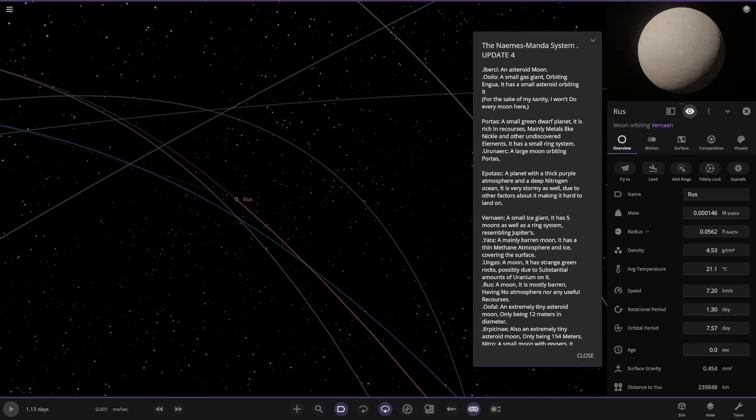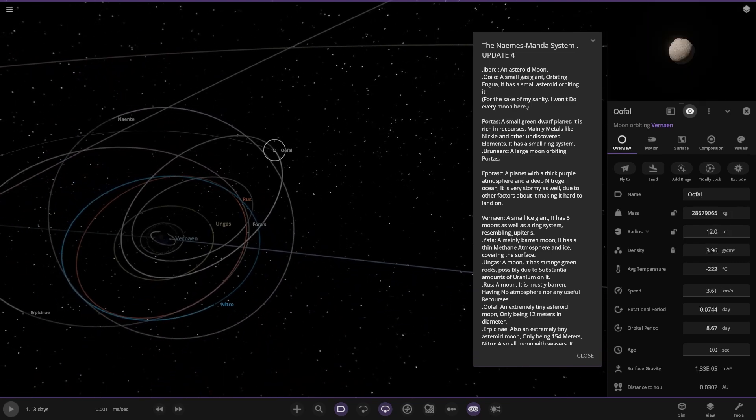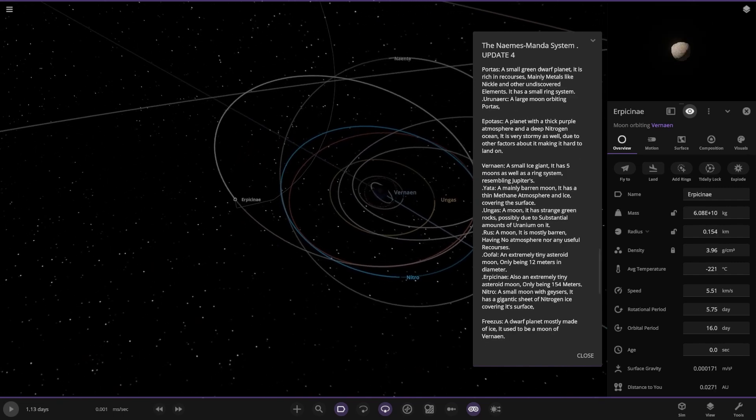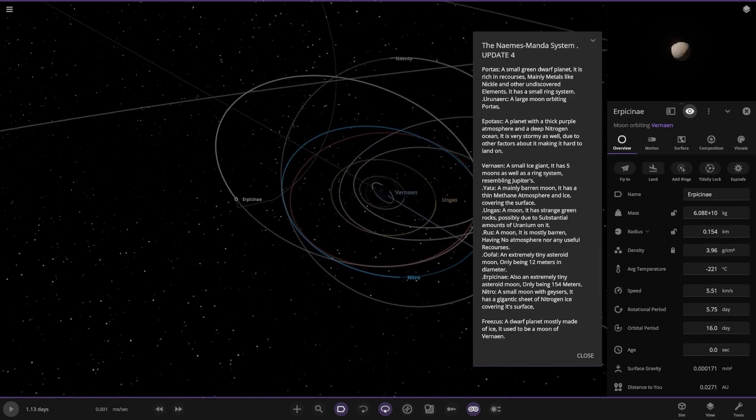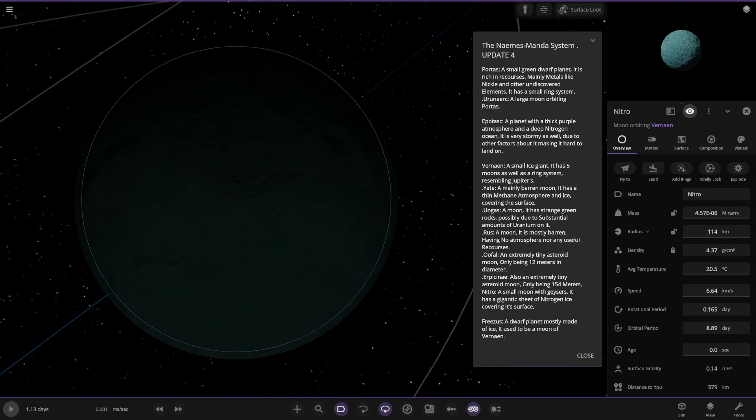We've got Russ — a mostly barren moon with no outlaws and no resources. We've got Oofal — an extremely tiny asteroid. And there's another one, an extremely tiny asteroid moon only 154 meters across. Then there's the blue one called Nitro — nitrogen ice covering its surface.